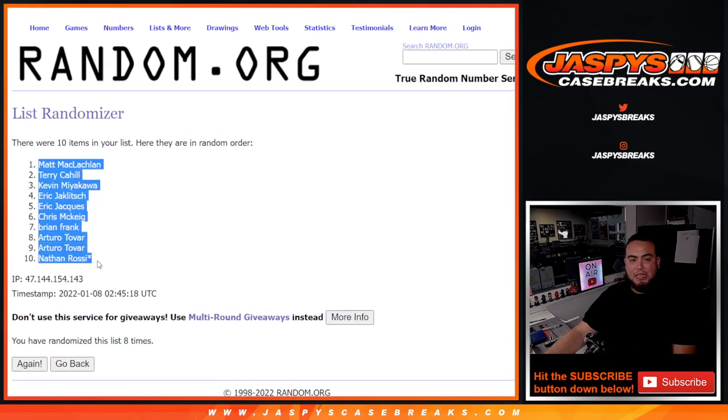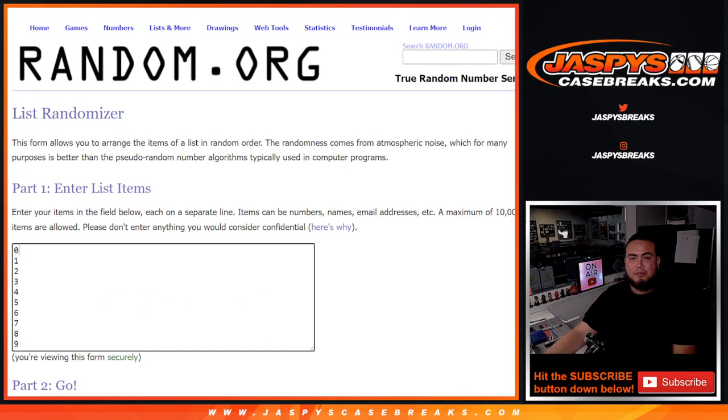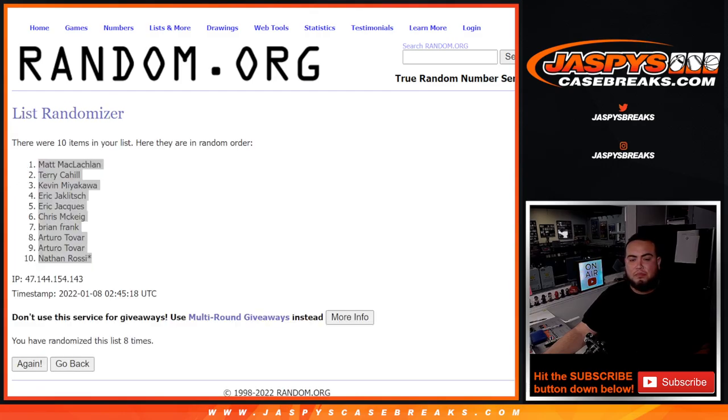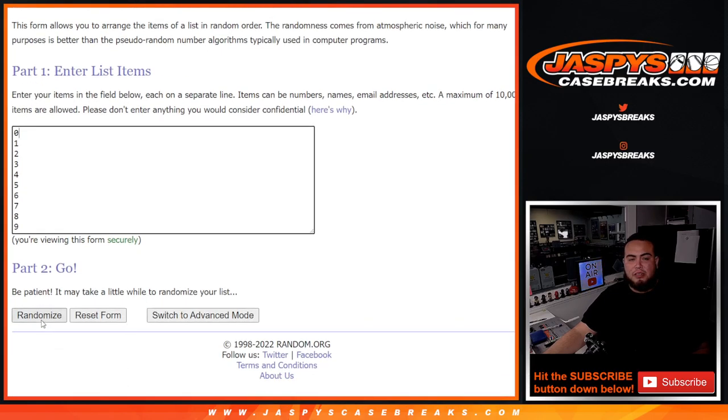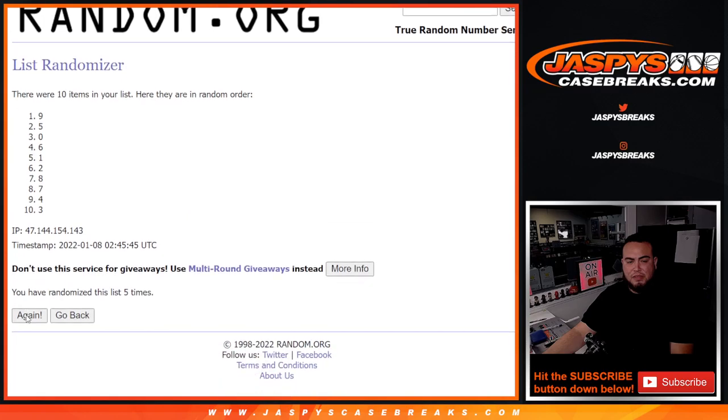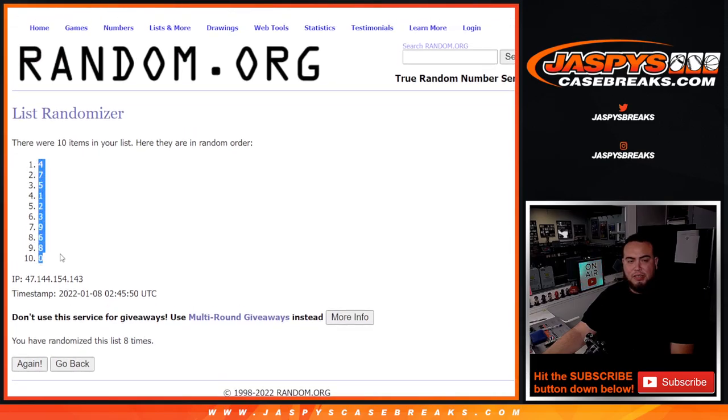Matt down to Nathan. Remember, this is for the Bears RMB. Counting down one through eight, four down to zero.